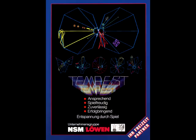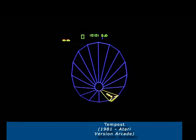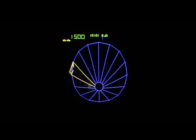Tempest est un shoot'em up à graphisme vectoriel assez original. Dans ce jeu, un niveau est composé d'une forme géométrique découpée en plusieurs parties. Le joueur peut déplacer son vaisseau d'une partie à l'autre, mais en restant uniquement sur la bordure extérieure. Le but était de donner une impression de profondeur. Le jeu original comporte 16 formes différentes auxquelles on doit s'adapter pour jouer.